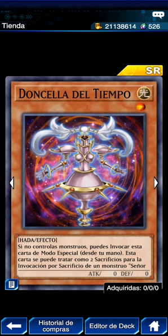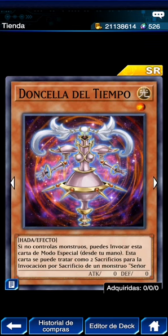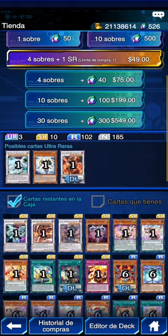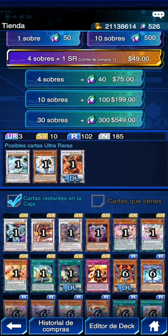A veces no es la jugada más óptima. Luego la Silla del Tiempo: si no controlas monstruos, puedes invocarla de modo especial desde tu mano. Se puede tratar como dos sacrificios para la invocación de un señor del tiempo. Puedes sacrificarla para añadir a tu mano un monstruo señor del tiempo con ataque cero desde tu deck. También puedes extraerla del cementerio e invocar en modo especial un monstruo señor del tiempo desde tu deck ignorando condiciones. Casi todos los Time Lords tienen 0 ATK excepto el UR de esta caja. Quien juegue Time Lords la lleva a 3 — tres vueltas de la caja obligatorias.